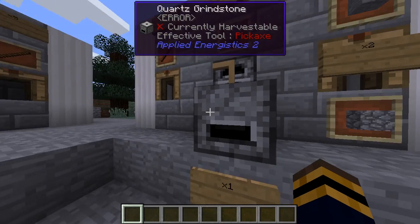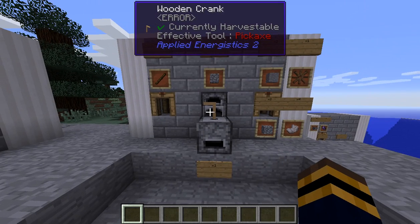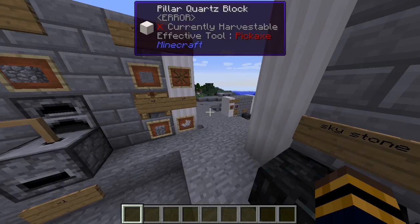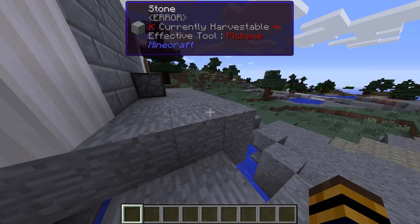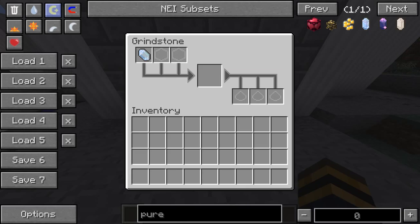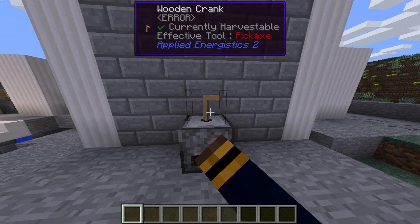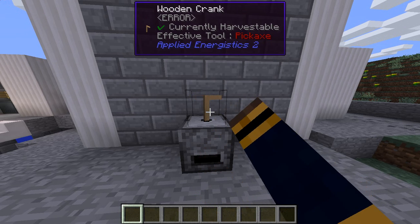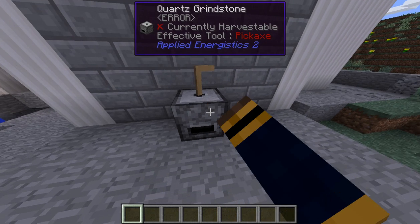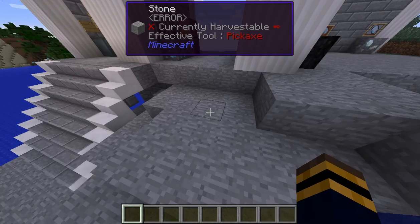You're gonna make one grindstone and put the crank in here. Here we have the grindstone with one certus quartz crystal inside. Hold it down - and since there's no power to block here, it stopped. I made certus quartz dust, and that's gonna be important for a lot of things later.